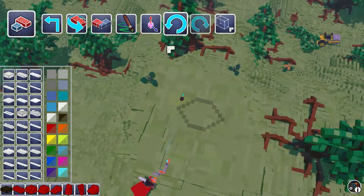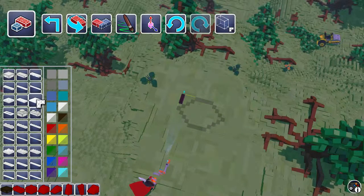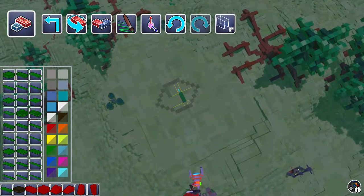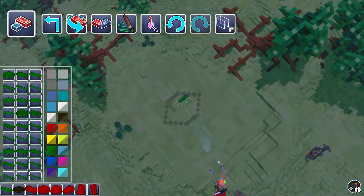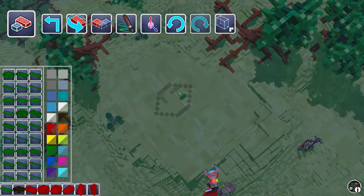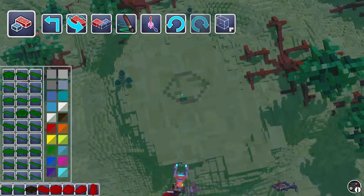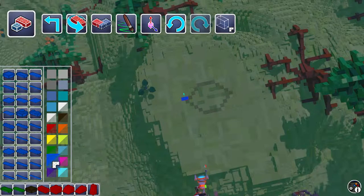I finished making the outside. Now I get green. Rotate. I'm almost done with the land. I'm done with the land. Now just pour the water.